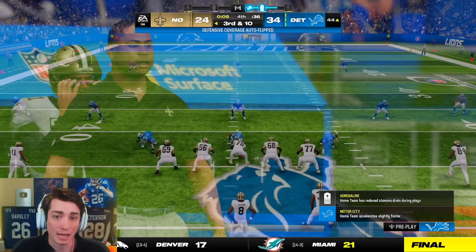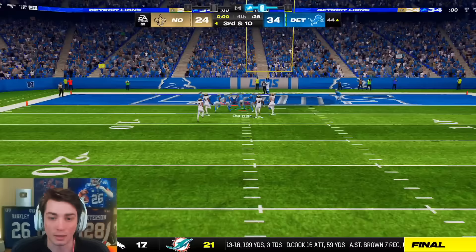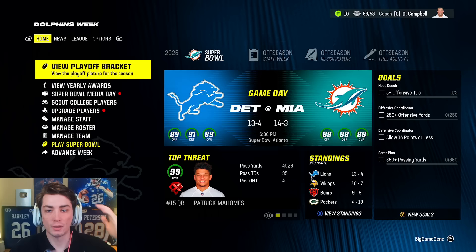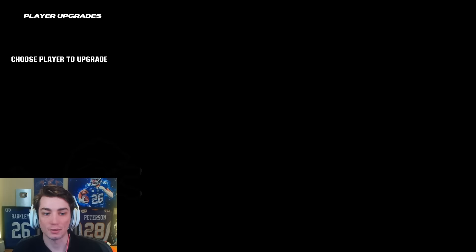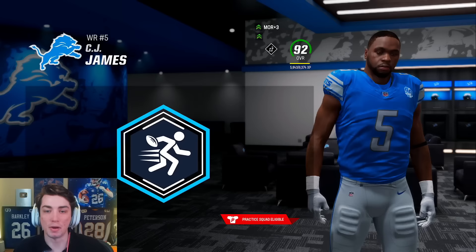Pass falls incomplete, game over. We're headed to the championship. Lions-Dolphins Super Bowl — it's the Dante Culpepper Bowl. Are there any other Lions and Dolphins I can think of? I don't know, honestly. Lions-Dolphins — James Adelabu? Did he get to the Dolphins? I think James Adelabu did not. Why do I think he went to Miami? Progressive fatigue is off now — hopefully it actually works. Super Bowl action.